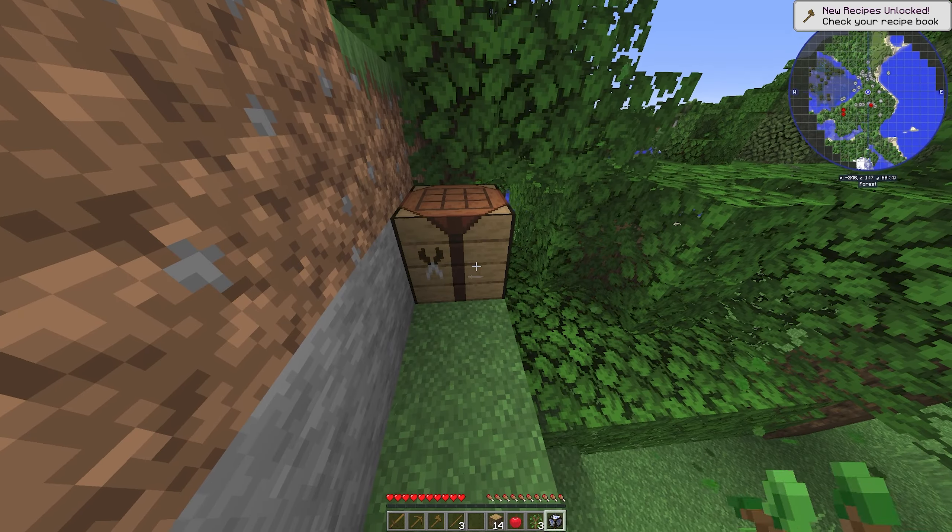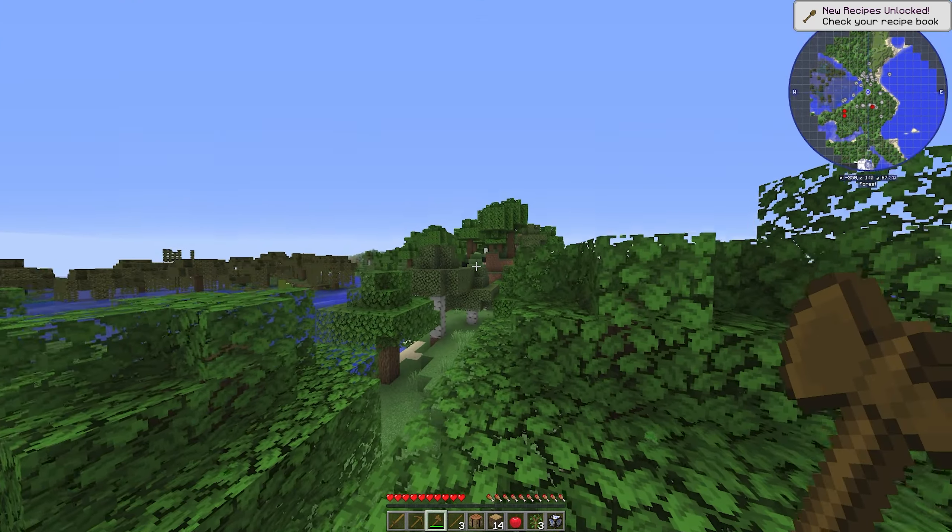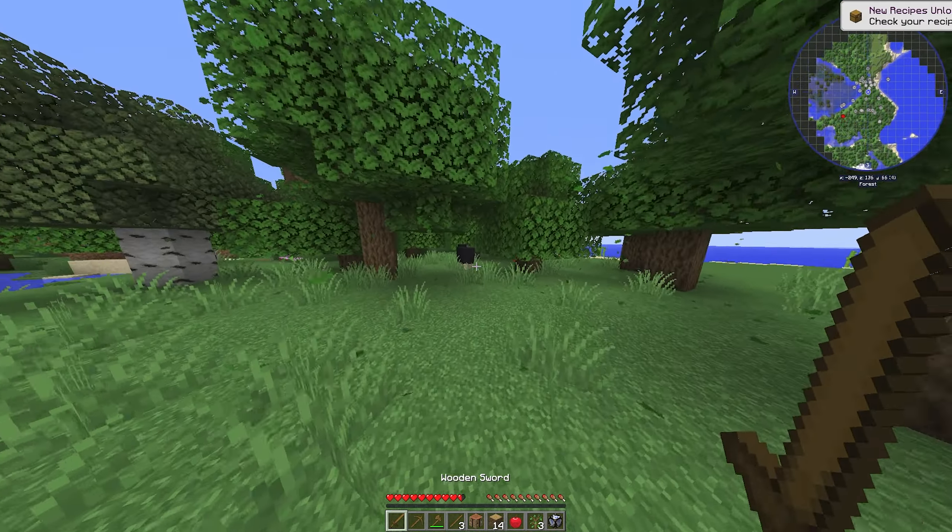Alright, got some stone tools, let's go. I heard a sheep somewhere — we do kind of need to get a sheep. Oh, they're right there! Three black sheep, let's go, let's go, let's go.